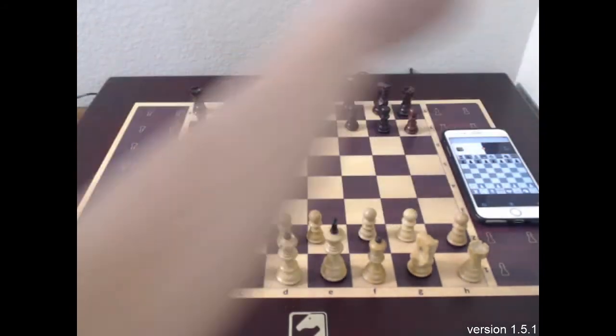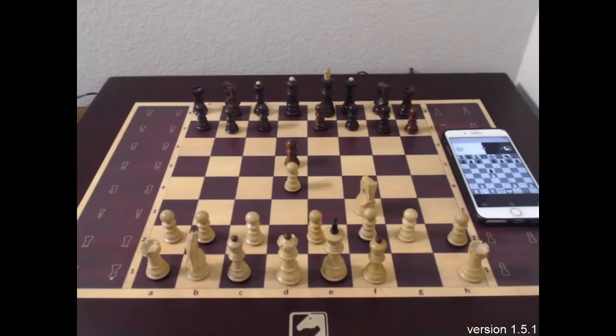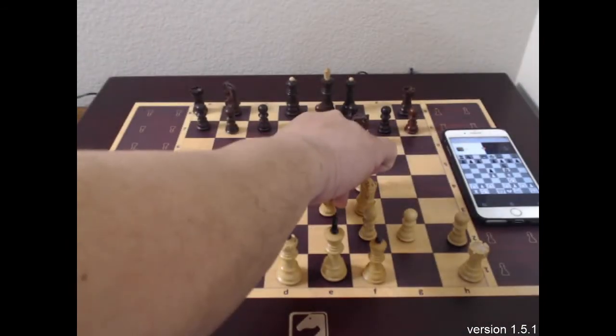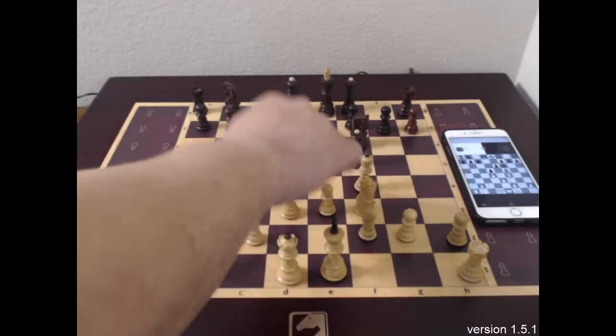Let me adjust the focus. Here we go, we can start. d2 to d4. Let's bring the knight to f3. Knight f6 from the opponent. Let's bring the bishop to f4. Okay, let's continue with e3. Let's play e3, then bring the bishop to d3 — I want to attack.